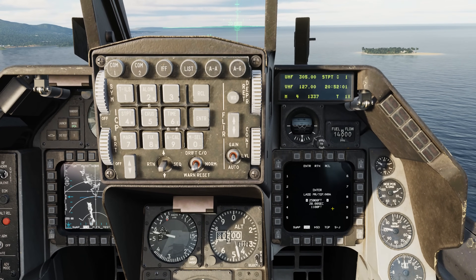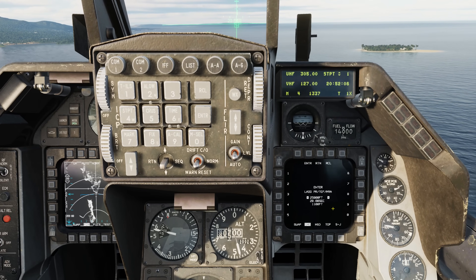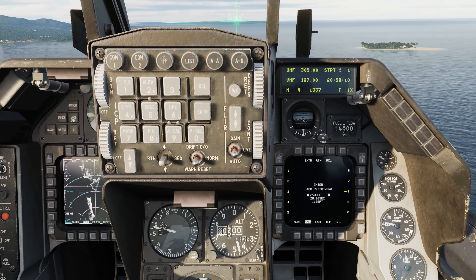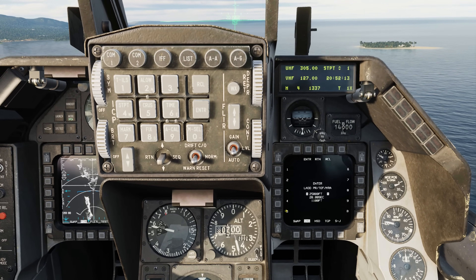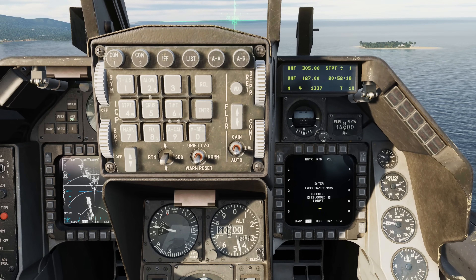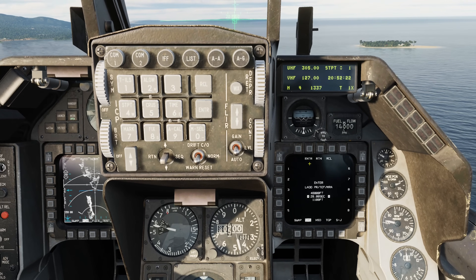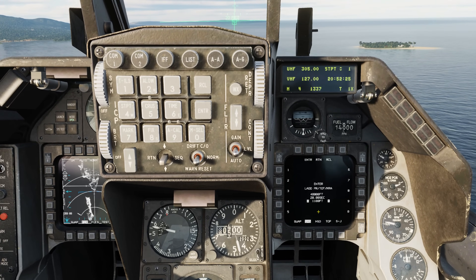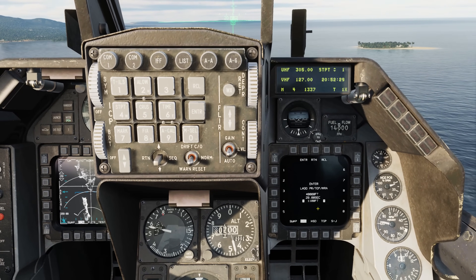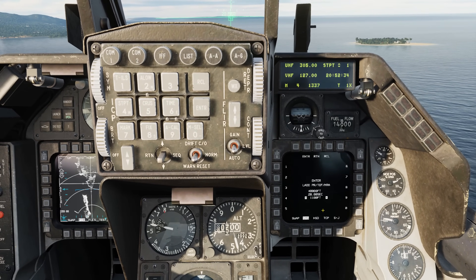For 30 degrees set it to about 40,000 feet, and for a 20-degree release angle set it to about 35,000 feet. Since we have a 30-degree release angle, we'll set the pull-up range to 40,000 feet — enter 4, 0, 0, 0, enter. We'll keep the time of flight defaulted at 28 seconds, then move down to our minimum release altitude. This is a tricky one and will likely catch most people having trouble with LAD.